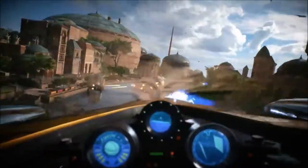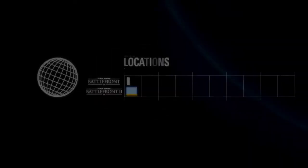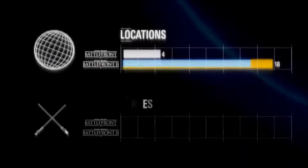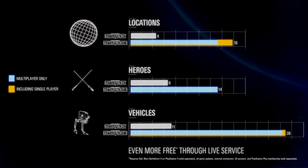A couple of things in this trailer that weren't mentioned previously were the maps, vehicles, and star cards — and they're all things that are going to be gone over in this video. We have 18 locations, 14 heroes, and vehicles — a huge amount with 39.